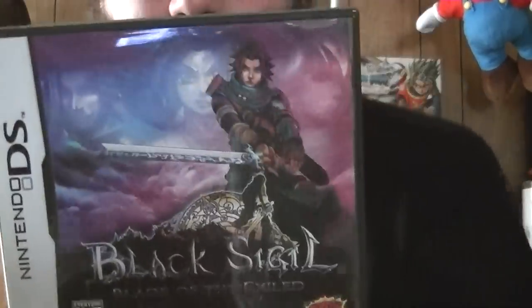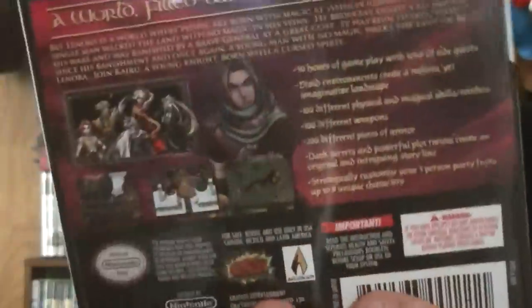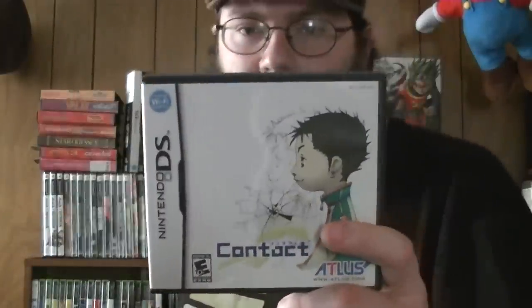Black Sigil: Blade of the Exile — many people call it a Chrono Trigger ripoff because the art style and gameplay are very reminiscent of Chrono Trigger. It has a very interesting story; I never got too far into it and it is riddled with bugs, though none of them bothered me much aside from one freezing bug. Contact — a game by Suda51, his first RPG. A lot of people expected it to be Earthbound quality but it didn't achieve that standard.